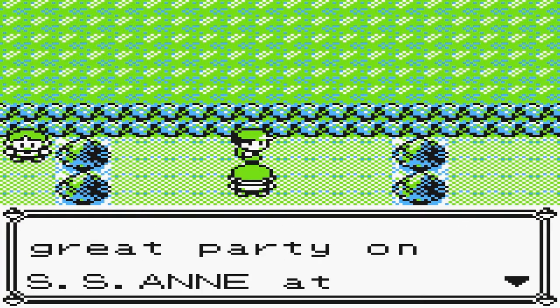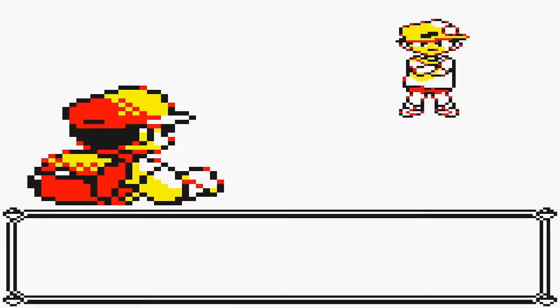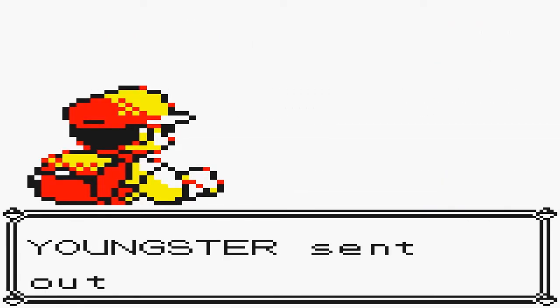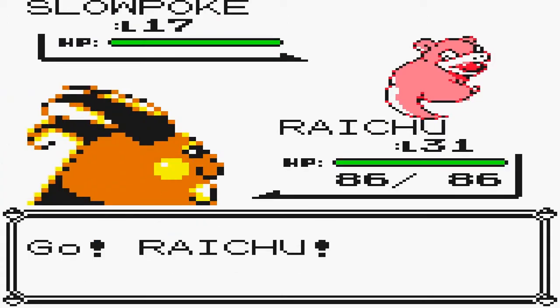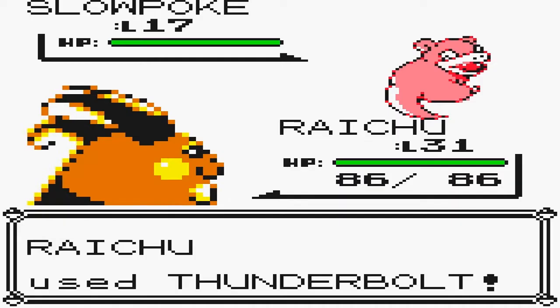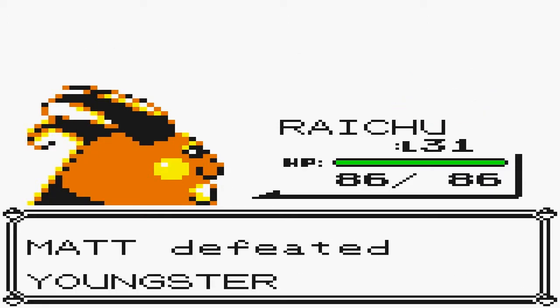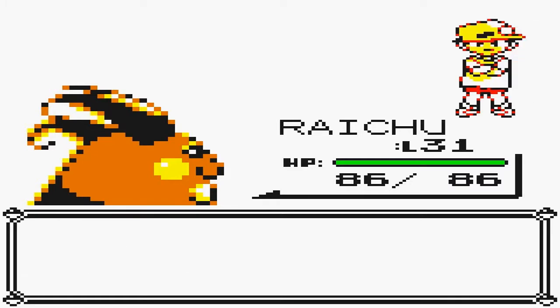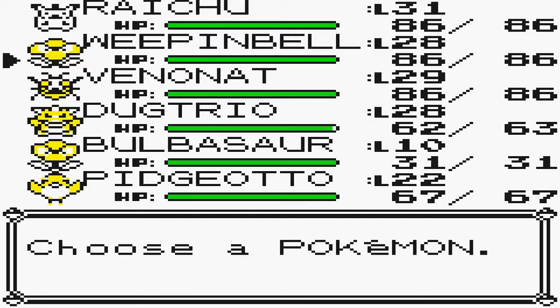Dad took me to a great party on the SS Anne in Cerulean City. Alright, so now we fight this guy and that's practically the glitch activated. This guy's only got a Slowpoke - he's very underleveled because this is a trainer from ages ago. So Raichu, you know what to do here. Thunderbolt! Okay, so once that trainer is done, you will want to fly back to Lavender Town. Your Start button's working again, by the way.